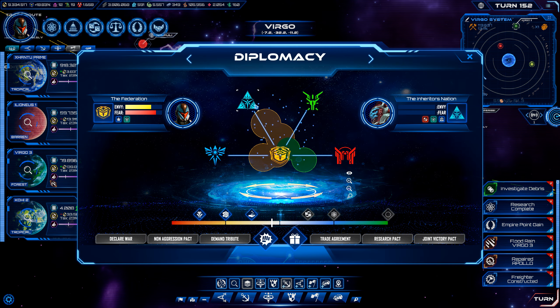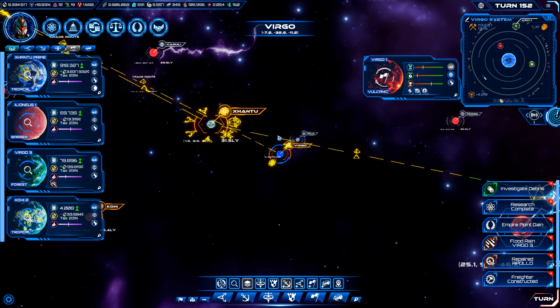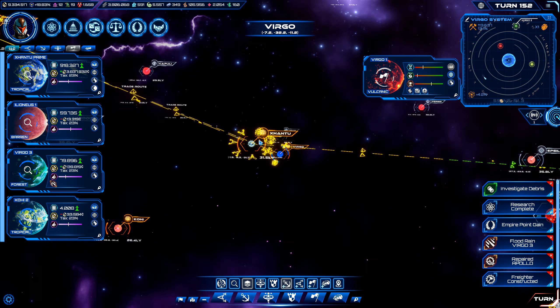At this point I'm going to consider the Inheritors nation as our primary antagonists. They are really going to cause problems given how much their navy and tech have grown. The other groups — for example the Star Hierarchy — are not so bad. They're doing better than we are in a lot of ways, but at the same time they're not so much antagonizing us.